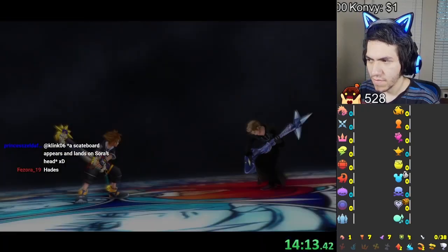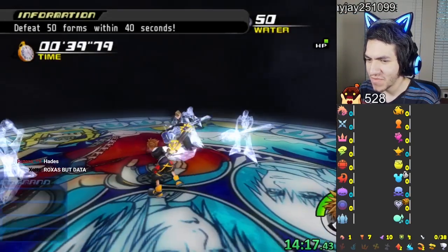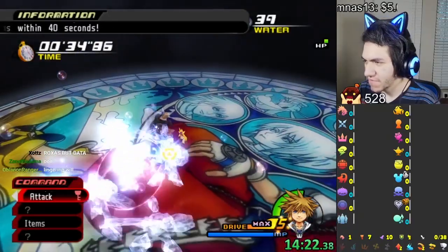Who do you guys think Roxas is gonna be? Oh, it's Demyx. Oh my god, Demyx is in Sora's heart? I thought he was in love with Riku, but I guess not. Here we go.